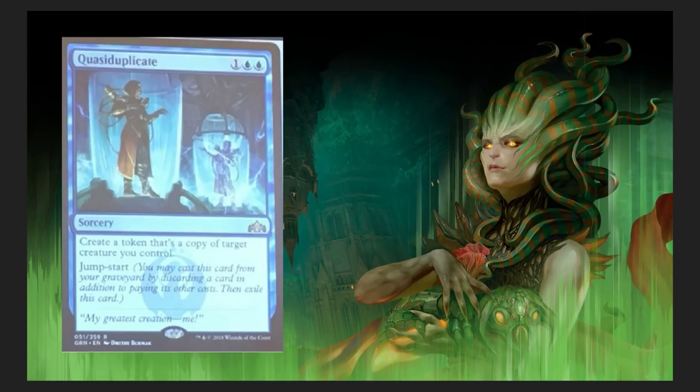Quasiduplicate — three-drop sorcery. Create a token that's a copy of target creature you control. Jumpstart: you may cast this card from your graveyard by discarding a card in addition to paying its other costs, then exile this card. New mechanic. The flavor text reads 'My greatest creation — me.' What an egotistical jerk — I love the flavor text. It is a sorcery, which is the only downside, but creating a token copy of your creature for three mana — it could be anything. Not that bad.